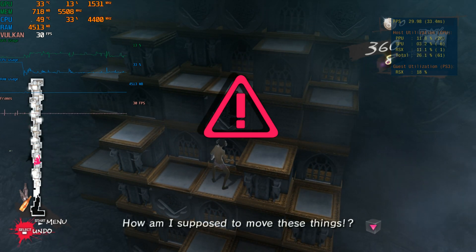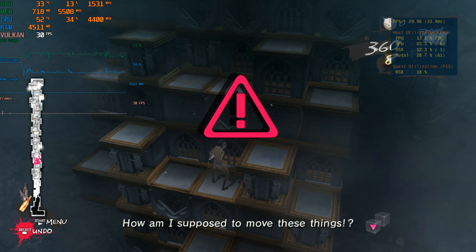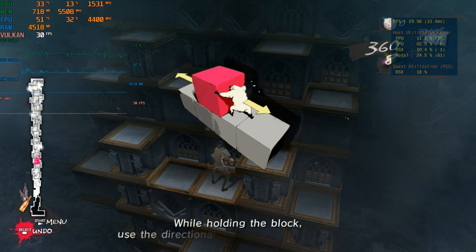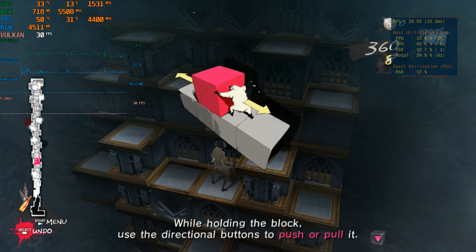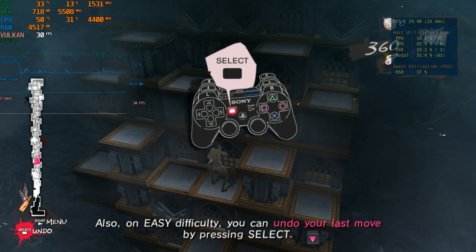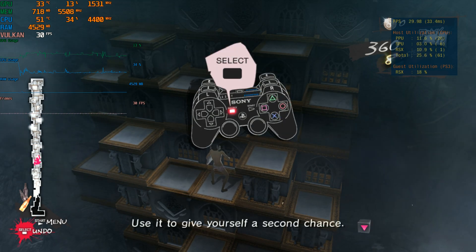How am I supposed to move these things? Press the cross button to grab the block. While holding the block, use the directional buttons to push. Also, on easy difficulty, you can undo your last move — use it to give yourself a second chance.